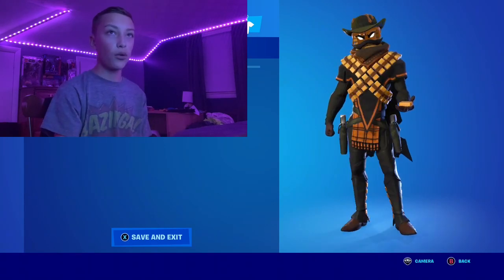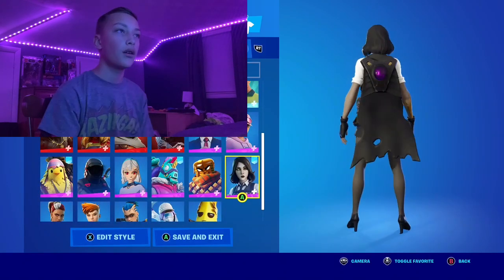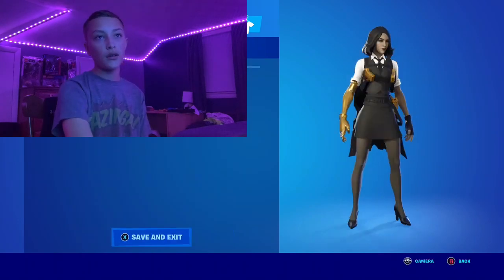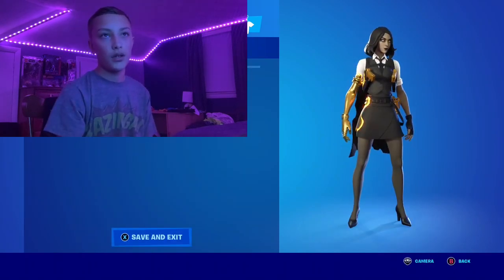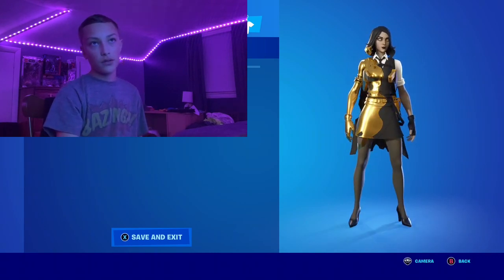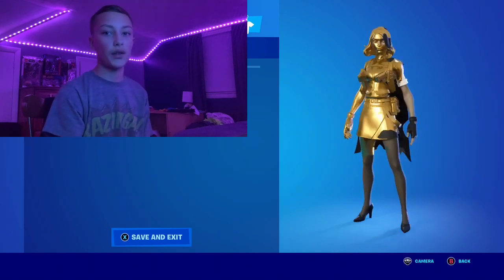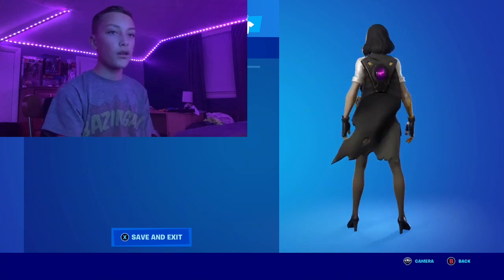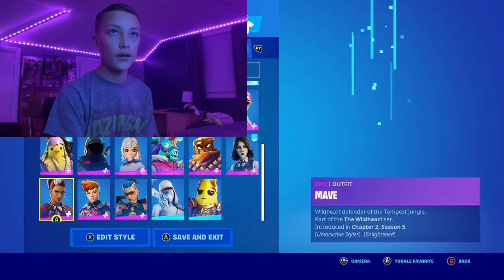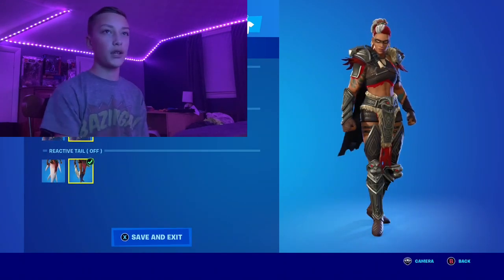Next we have Mary Gold — her skin was leaked back at the beginning of season 5 and then came out towards the end. She has a reactivity where she turns gold, and yeah, she also has a style that doesn't go reactive. Then we have Maeve — pretty cool skin, I haven't used her yet because personally I thought there were better skins available.